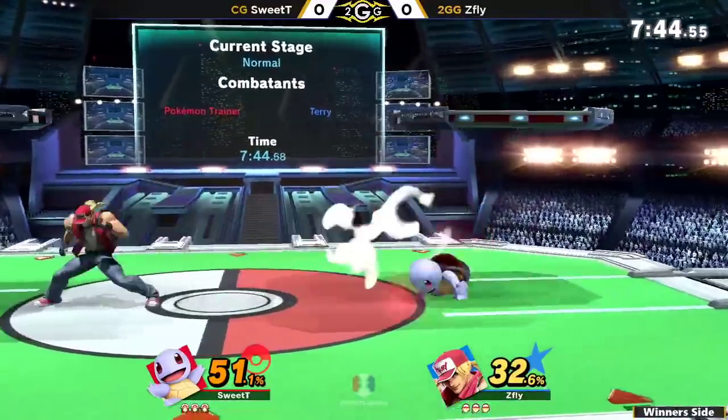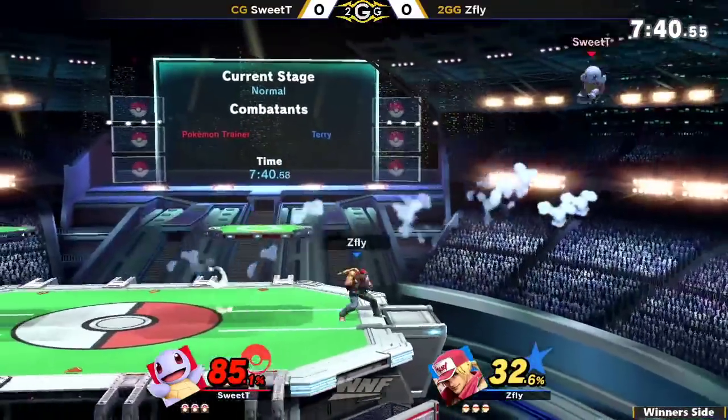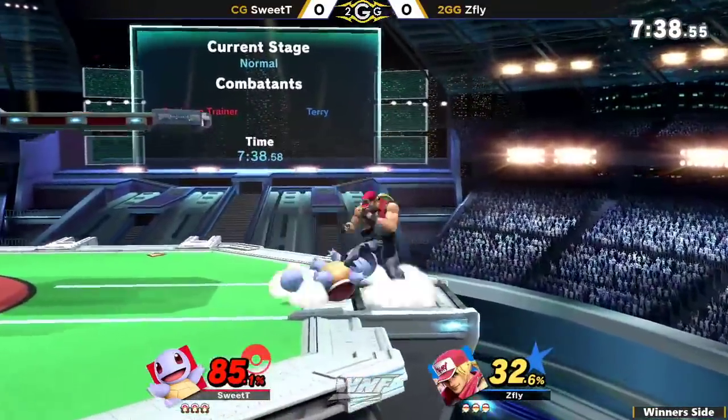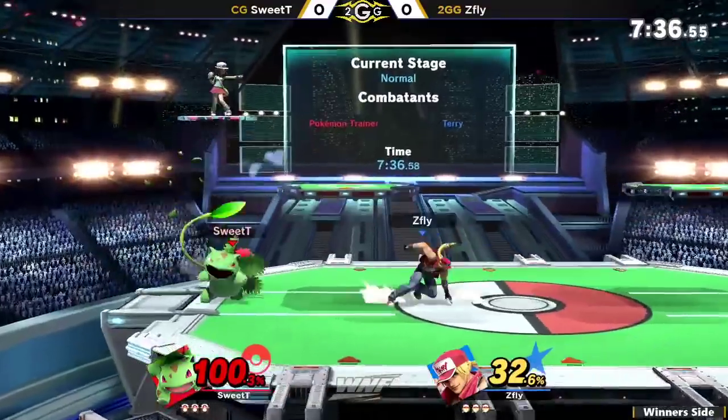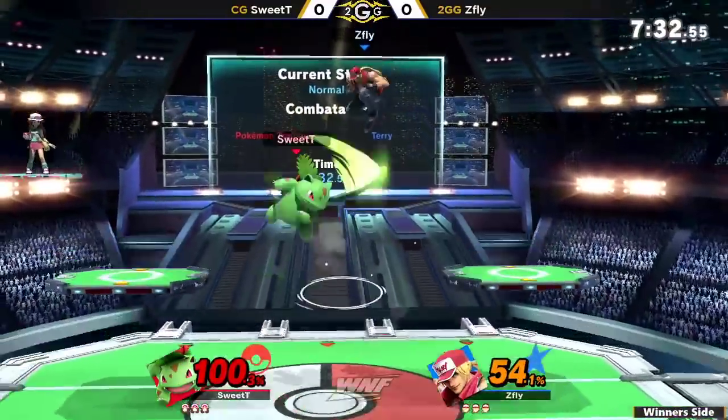Opening up with a nice Pokemon Trainer combo. That's the thing about Squirtle — if you airdodge out of his combos, you can pretty much follow up with a neutral grab. So it's almost like a frametrap situation. But going to switch to Ivysaur after being bodied with Squirtle there for a little bit.